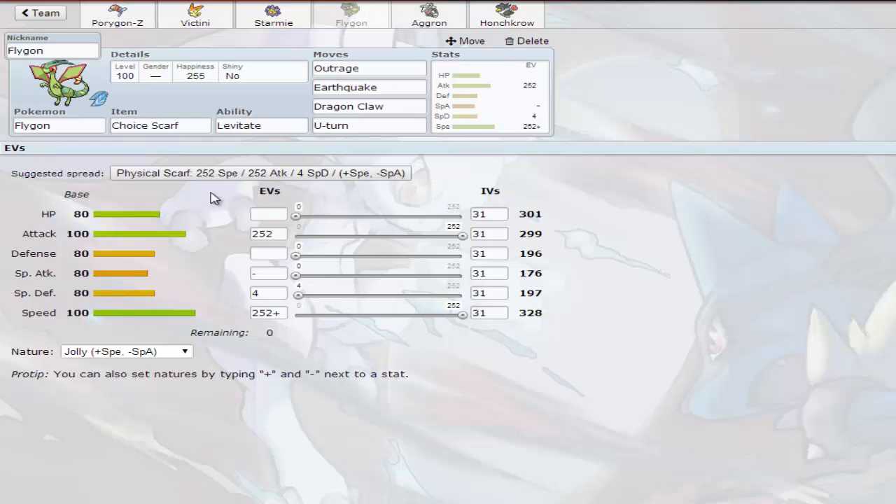Looking at Choice Scarf Flygon — I can see it doing a lot more work now that things are leaving UU. I know they're testing things: Salamence is gone and I think Thundurus-T is also gone. This thing definitely puts in the work. Choice Scarf Flygon has been a solid set since at least 4th Gen and it's always going to be a good set. With Fairies being a thing now I don't know if it gets a Steel move — definitely don't run Iron Tail though. It's fast, it's strong, it's a Dragon type that can switch into a lot of Pokémon and it has Levitate.